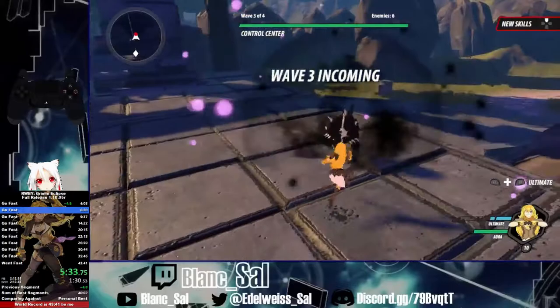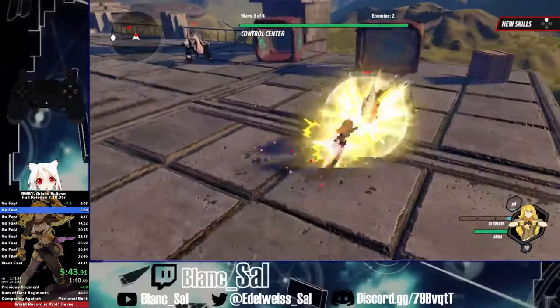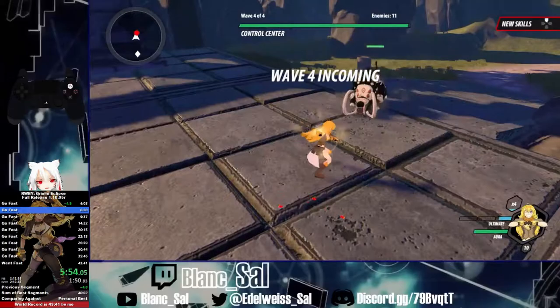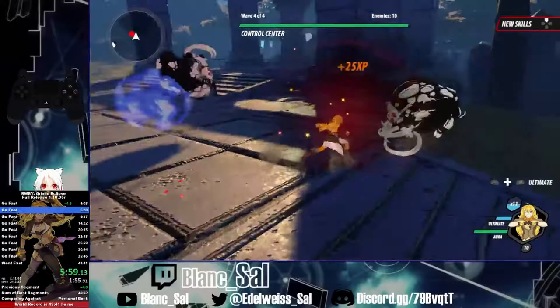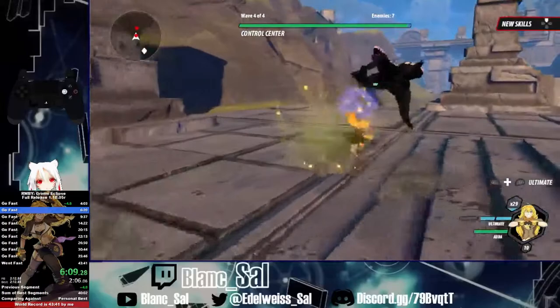This one is a different pattern — it starts off with Beowulfs and ends with two alpha creeps. The next wave is going to start off with two Borbortusks. I do three light attacks, then a heavy, then a standing charge heavy. If the Borbortusk counters right away like that, I can instantly go into the charge heavy and kill it.